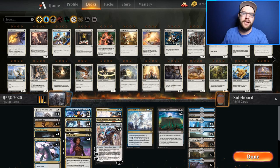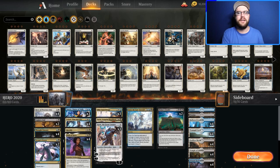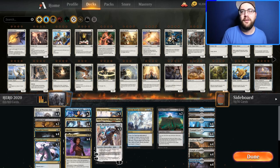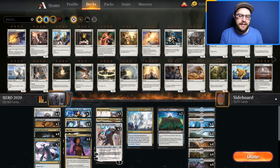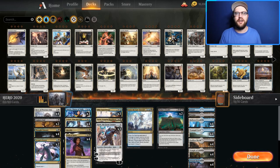This deck will be moving on past rotation and it's going to be really good because all the Ravnica cards in Azorius and Dimir fit in here so well. The mana isn't going to be great — a little shaky — but I've opted for a bunch of tap lands, so we'll see how slow this is.